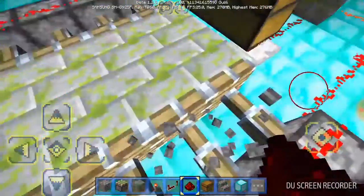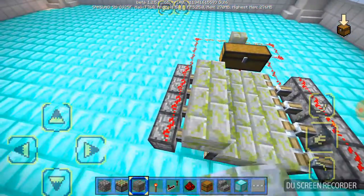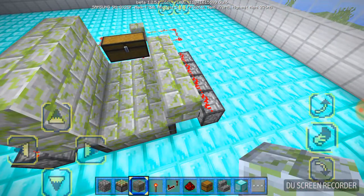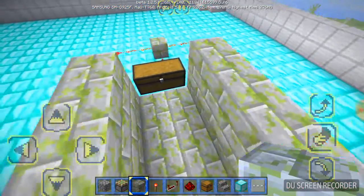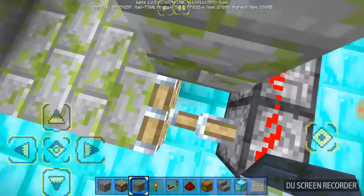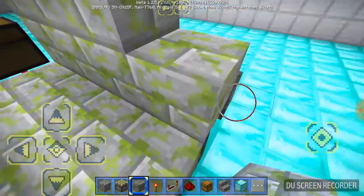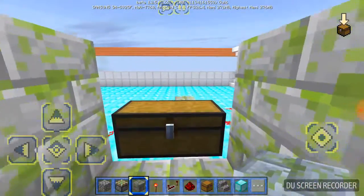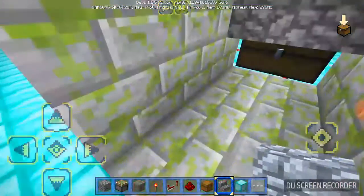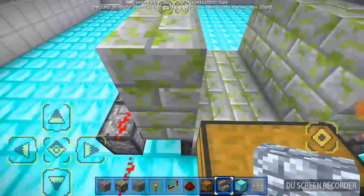Now let's build a wall over here. The wall is not optional — you have to build a wall, otherwise when the piston retracts the victim won't fall. You have to put it over here, and you can put stairs to hide the redstone so the victim cannot see it.